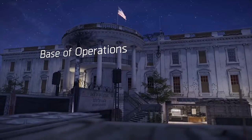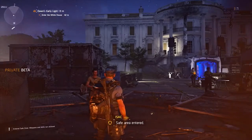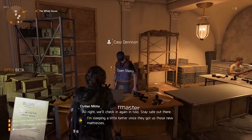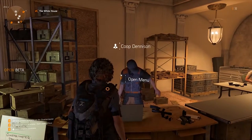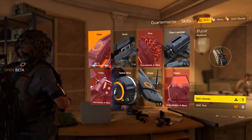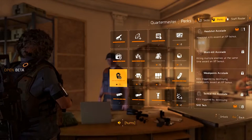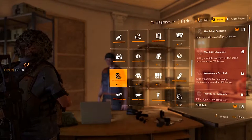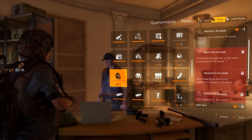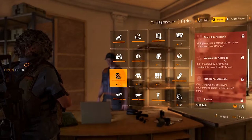When you first start the game, you'll do an initial tutorial mission that basically just gets you to the White House. The very first thing that you want to do is go to the quartermaster in the base of operations. You can find him on your left wing as you go through the main entrance. Talk to him and unlock some XP bonus perks — it's basically the first icon on the third row on the perk tab. These perks will give you some experience bonuses when doing specific things in the game. For example, there's one for headshot kills, for multi-kills, for hitting weak points, that sort of stuff.